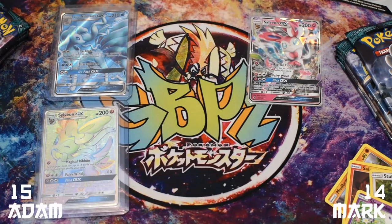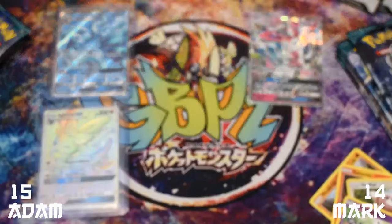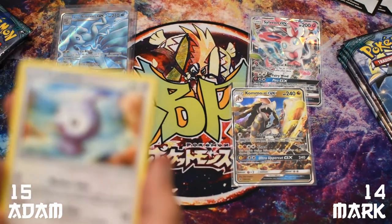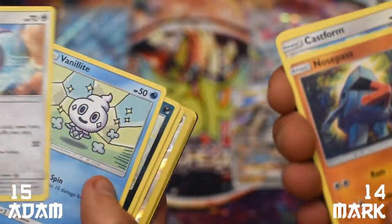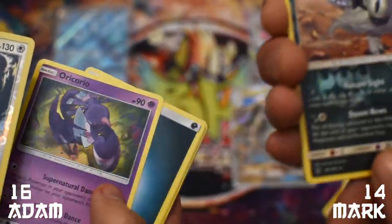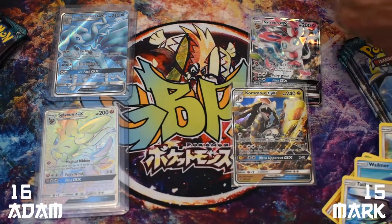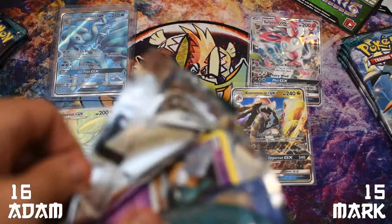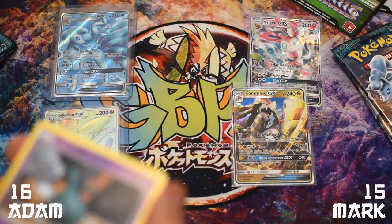Castform, Vanillite, reverse B-Ware, regular Oricorio, reverse rare Absol — beautiful — and regular rare Talonflame. So far from this box: four GXs, one Full Art, and one Hyper Rare. And we got two Sylveons in one box. We've each got three packs left after this one.